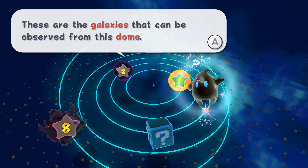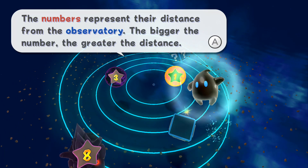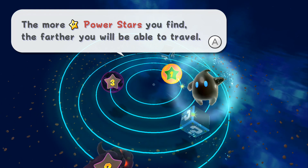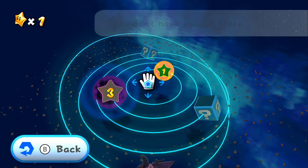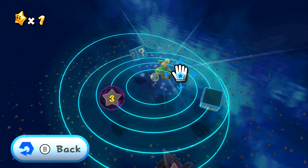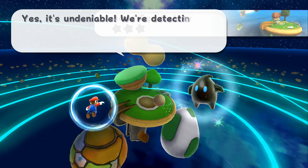These are the galaxies that can be observed from this dome. The numbers represent their distance from the observatory - the bigger the number, the greater the distance. The more power stars you find, the farther you will be able to travel. Fantastic! We don't have this one - we have enough stars - new galaxy! The Good Egg Galaxy, yes!